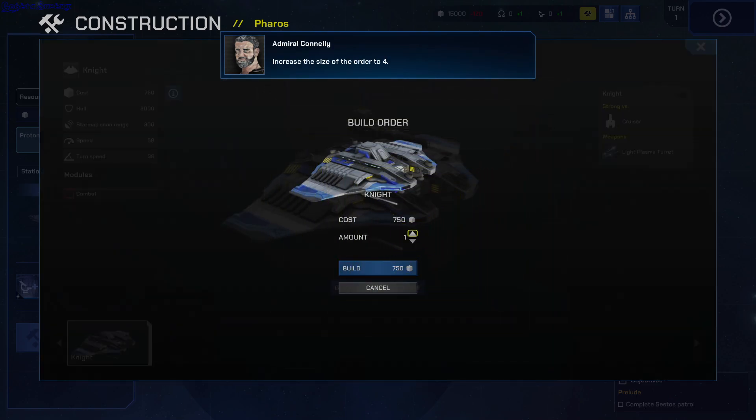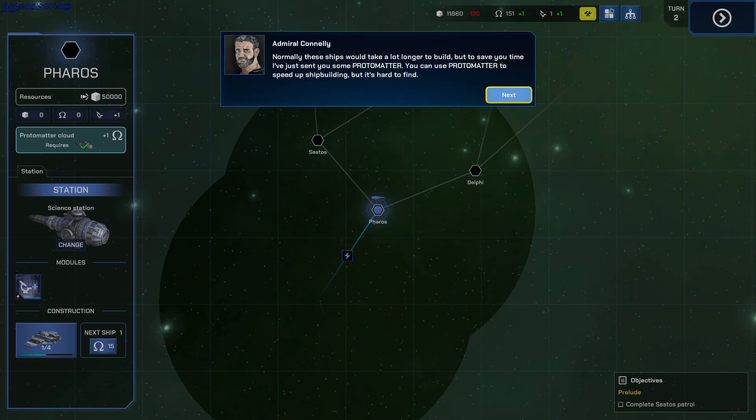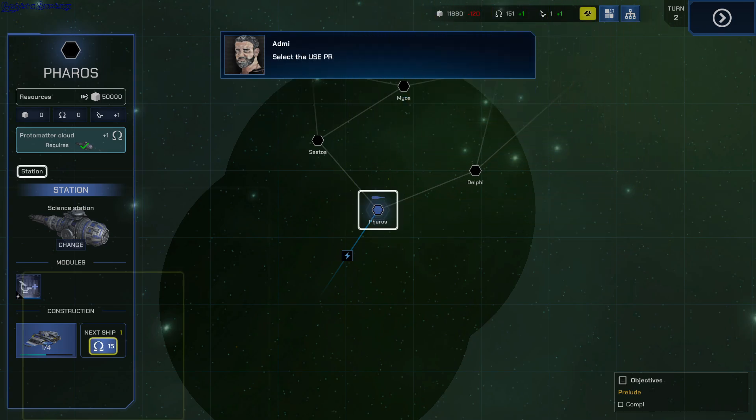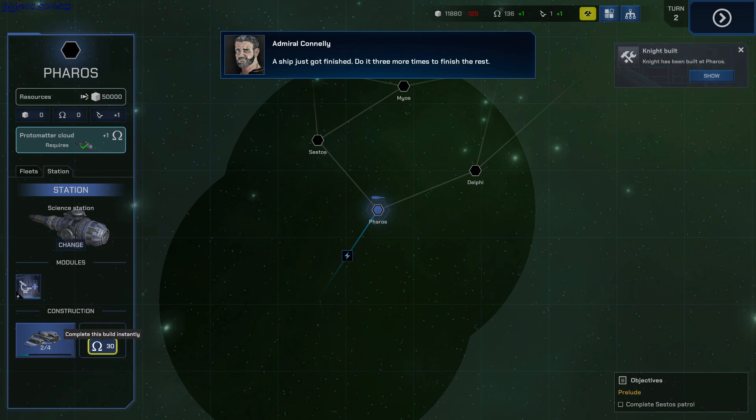Increase the size of the order to 4, then select Build. It'll take some time to build — certainly these ships will take a lot longer. But to save you time, I've sent you some Protomutter. The amount of Protomutter you have is displayed here. Select the Use Protomutter button to instantly build the next ship. Do it three more times to finish the rest.